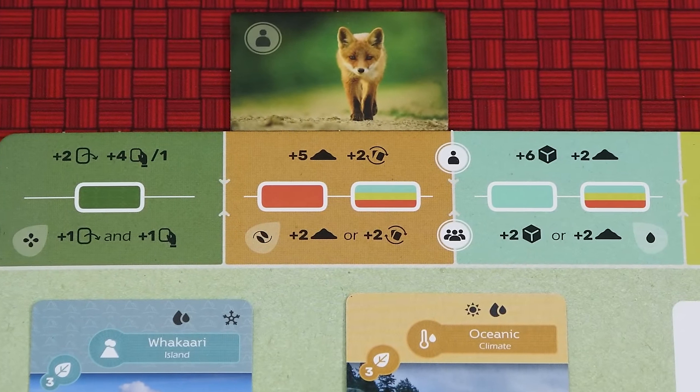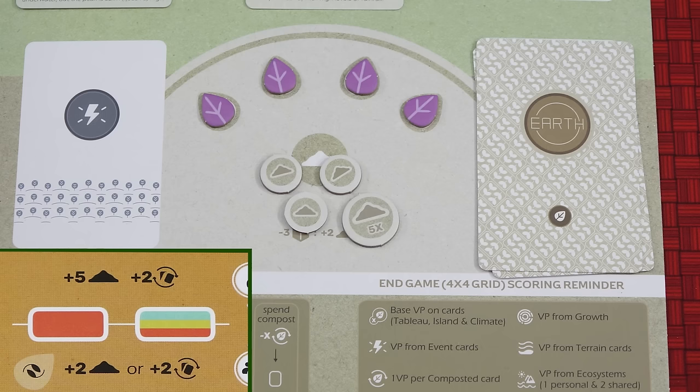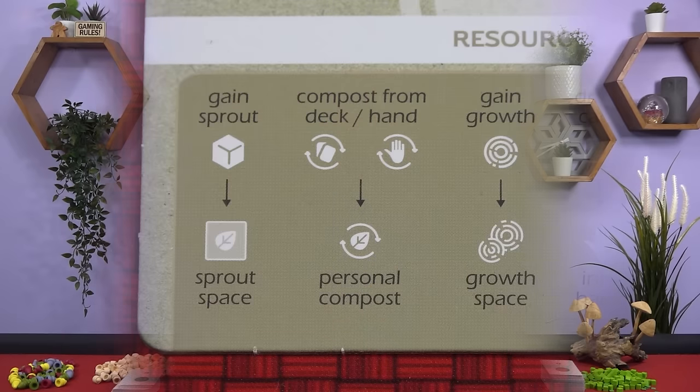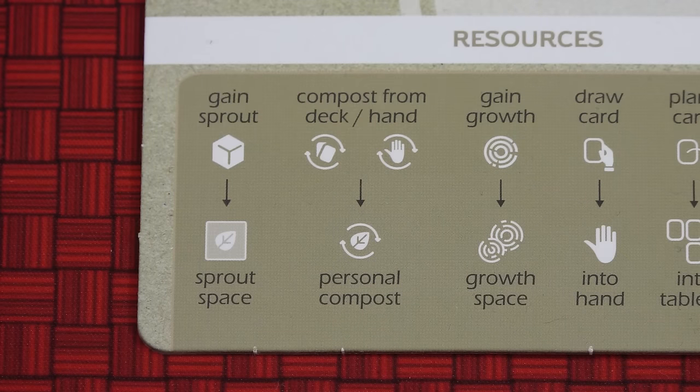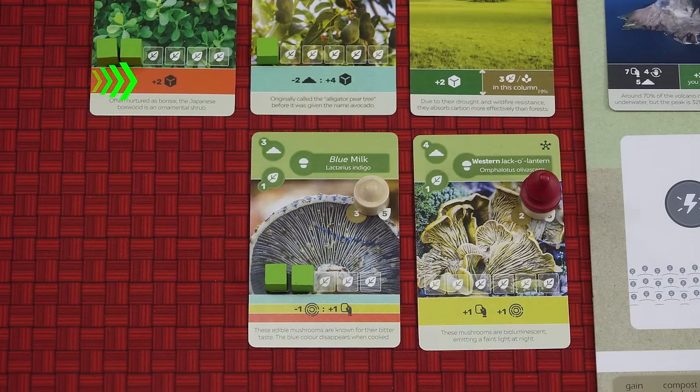Composting allows you to gain soil and add cards to your compost. The active player gains five soil, placing it on their player board. Then take two earth cards from the pile, and without looking at them place them face down in your compost. Each card in your compost is worth one point at the end of the game, but there are also abilities which allow you to spend the cards there for an effect. Note that composting cards from the deck and composting cards from your hand are different icons. All other players may either gain two soil or compost two cards from the deck. And finally, all players activate their red composting abilities, as well as any multicolored abilities.